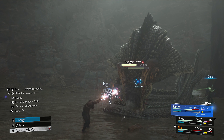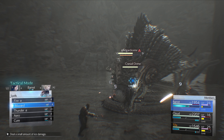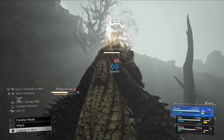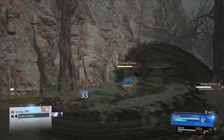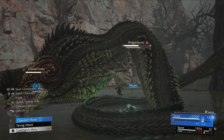Now if the big giant cobra boss grabs a party member — like Tifa — just attack the head with Blizzard magic. Anything that deals ice damage, go for the head. Simple as that — enough damage and the party member will be set free.